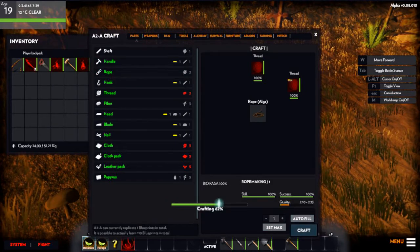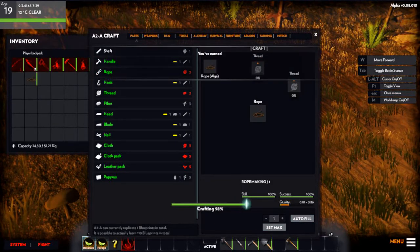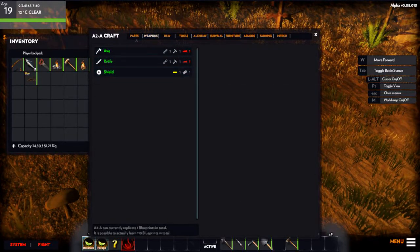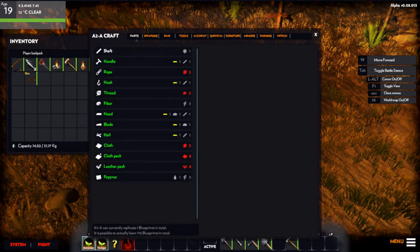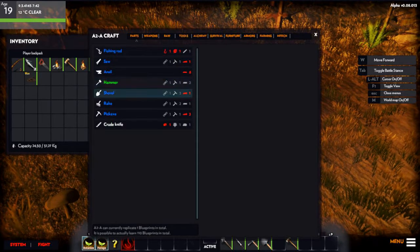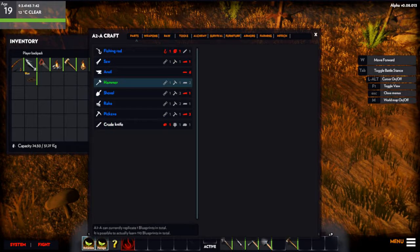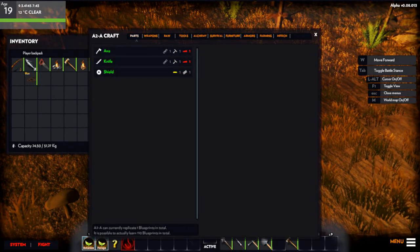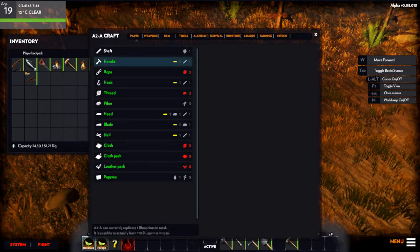Now I've shown you guys how to make the basic materials. You have weapons up here — you can make a knife, axe, or shield. In order to make these blade parts you need a hammer, one of these tools. You need a rope, a handle, and two heads. I've already made many of these items.